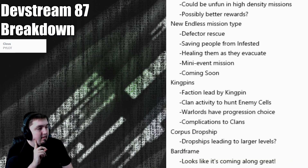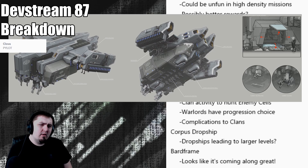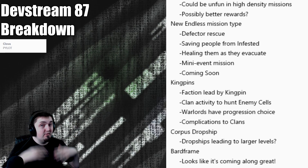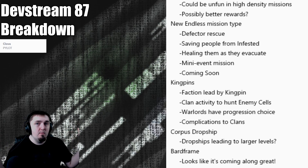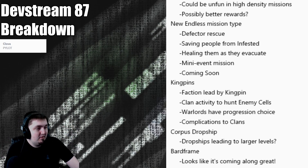The Corpus dropship was shown again when we talked about Ambulas — it's a cool design. And then the final thing: Bard Frame, which looks like it's coming along great. They showed powers with no context on what they do besides looking dope, music happened, and there was a dancing Bard Frame on screen. I hope it's a support where she's just hanging out in the back — it seems like a really cool thing that will get people into a support role.